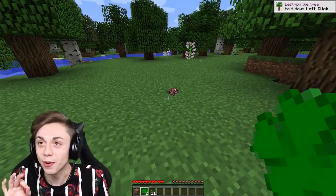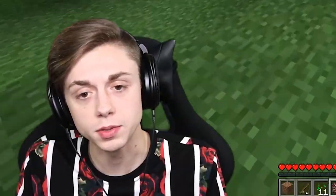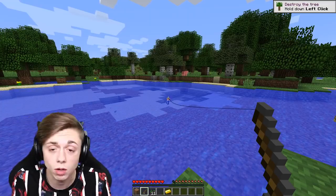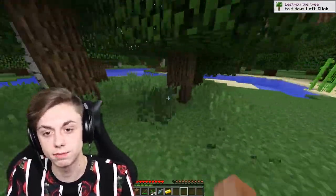We have three clovers here. Nether quartz, a fishing pole — not bad — and gold. We've got a source of food too. They just walk around in circles and they look cute, so we're gonna leave them be. I just gotta find the biggest field in the game and make sure there's no grass in it anymore.